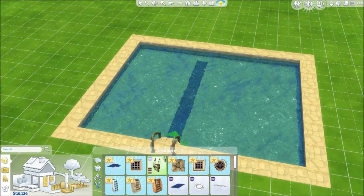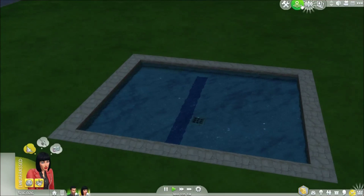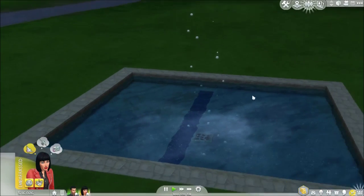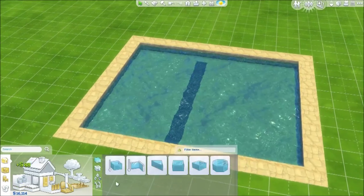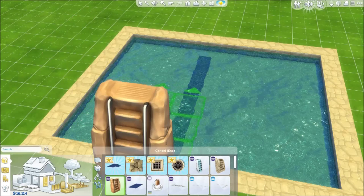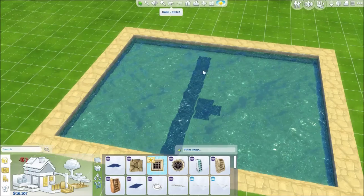We have a more natural looking ladder, and this heater which will add a hot spring effect — it definitely makes it steam up. Look at all that steam right there. I'm liking all of the stuff they did with the pools; you can definitely build some interesting things. Then there are bubblers for the bottom of the pool and pool decorations.